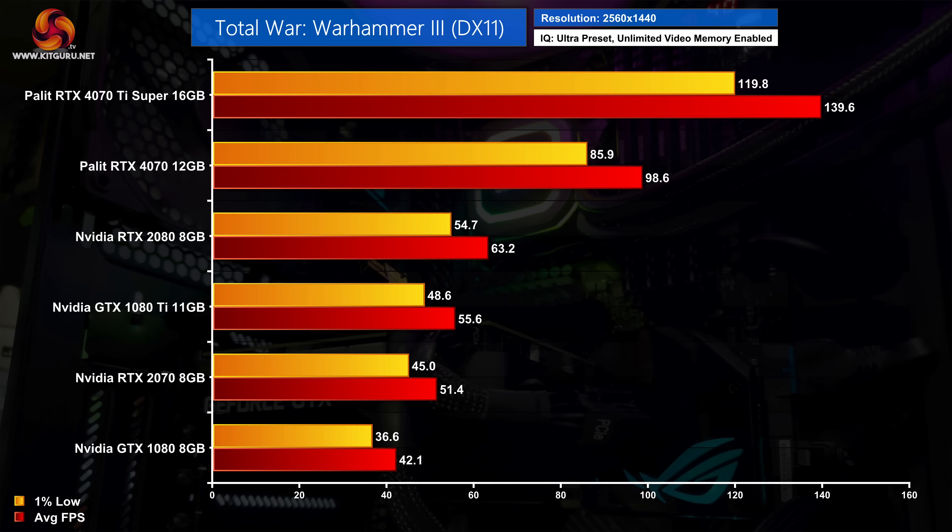Finally we have Total War Warhammer 3, a DX11 title, but we still see more of the same at 1440p. The RTX 4070 comes in way ahead of the 2080 by a 56% margin, while the 4070 Ti Super is over twice as fast once again, hitting 140 FPS.